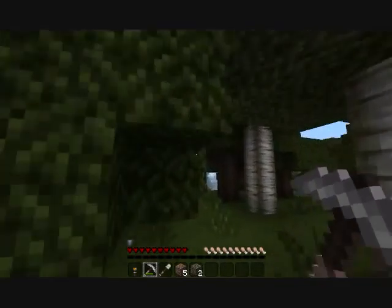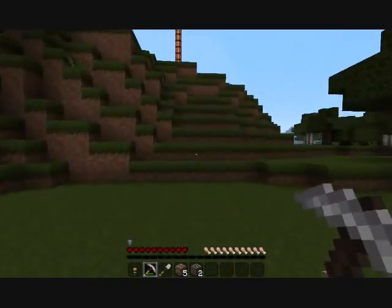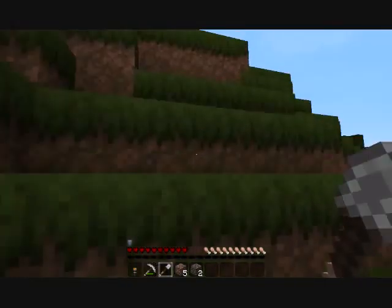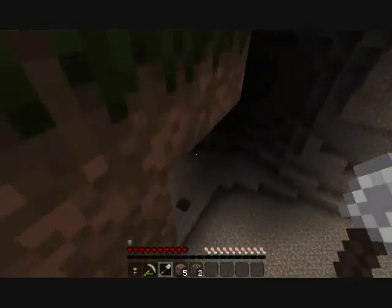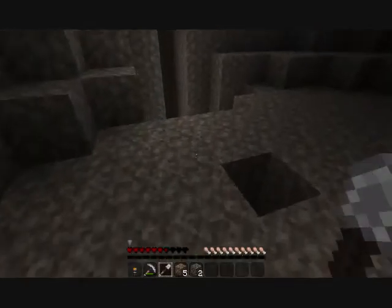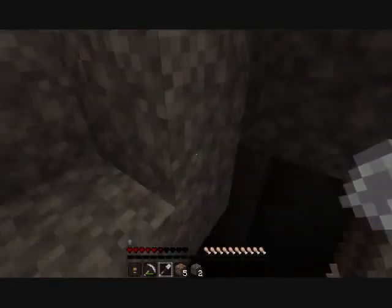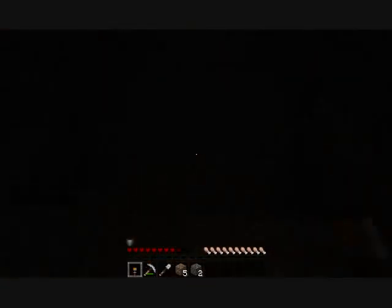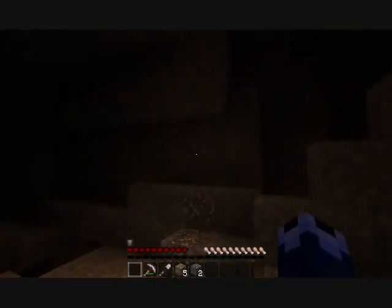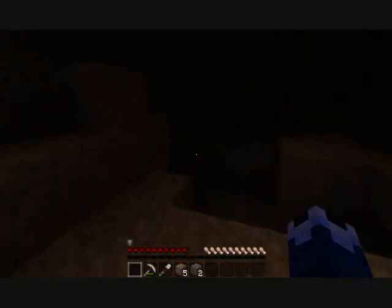I found another ore vein over here not too long ago — sometime last night. And this one here I think is an iron vein. You can see it by the sign. What it does is it spawns iron ore in this huge vein. It goes from here to there. There's even a little bit right here and there.